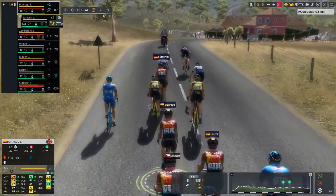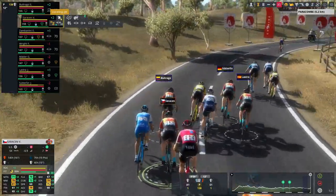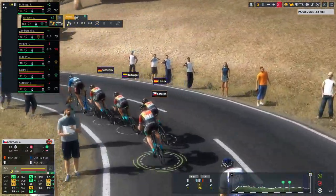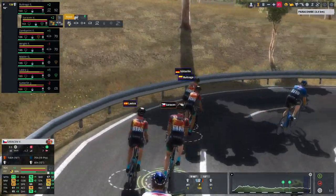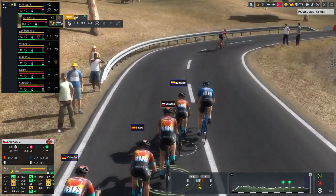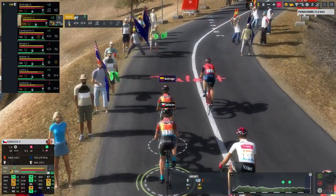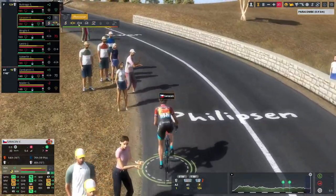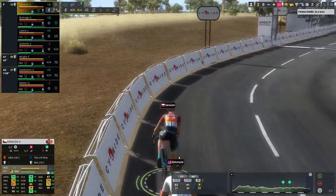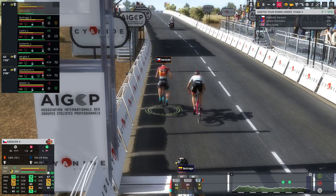We are absolutely going to nuke it from the bottom as attacks go up the road from Mauro Schmidt — not what we want to see. With about 5k left we pop our energy gel. Butrago is on the case but Schmidt maintains a 17-second advantage. As we start the final climb, Butrago takes over and Schmidt is now just 12 seconds ahead. We set it to 99 with half a kilometer left. We've been caught by Quinn Simmons, but his energy is almost gone — he can't come around — and we take stage 3 of the Santos Tour Down Under.